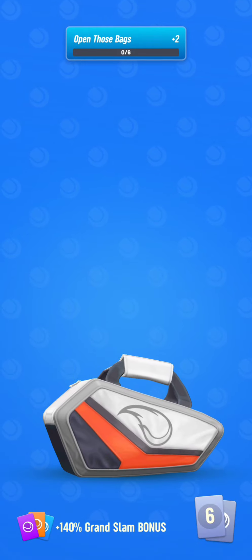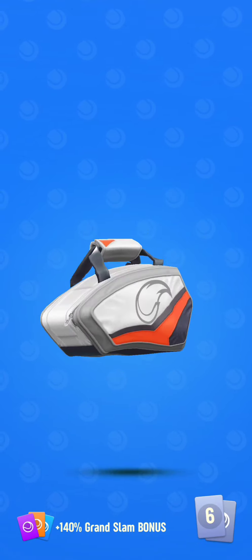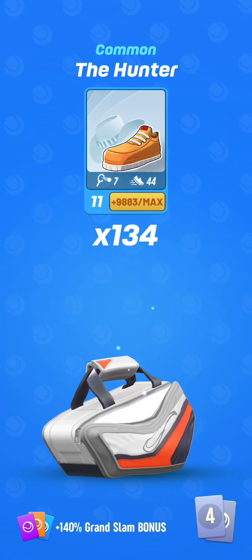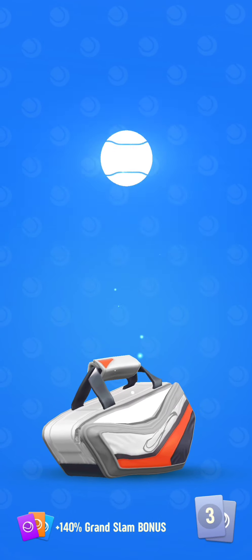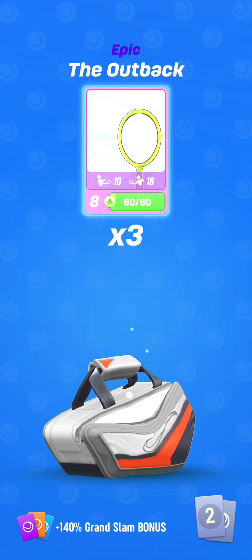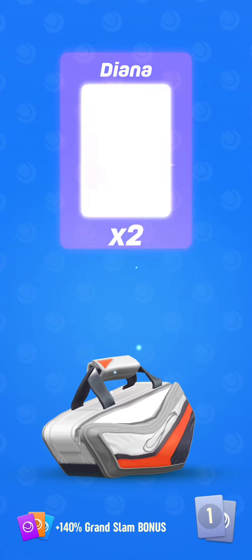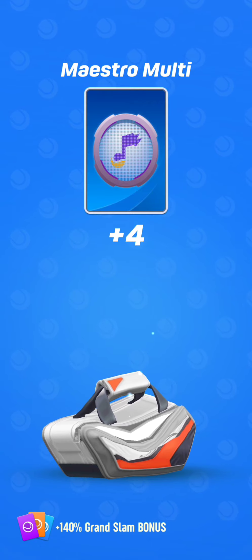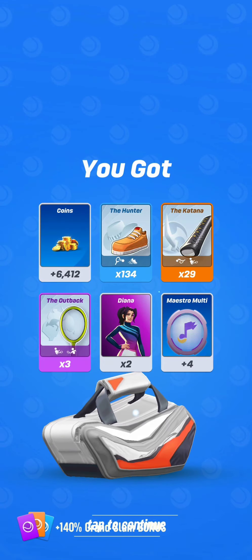Let's open this sixth Elite bag. The Hunter — useless for me. Katana — same thing, never use it. The Outback — one of the most useless cards ever. And Diana — well, that's good. That Diana card is saving the bag, along with some Maestro Monty, which is better than Swallow Pulley for sure.